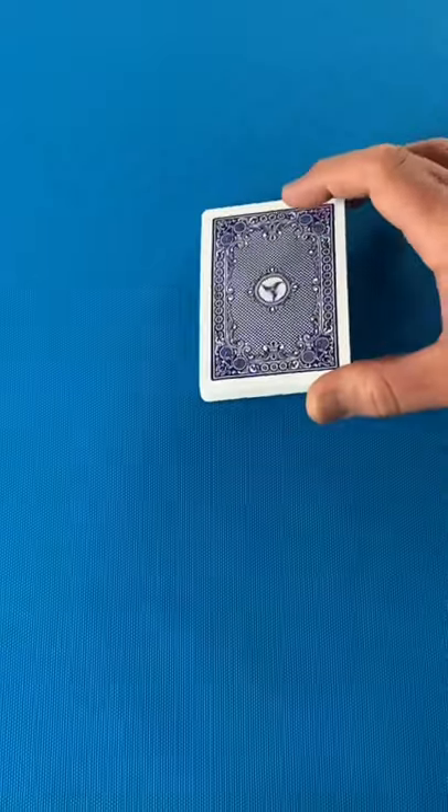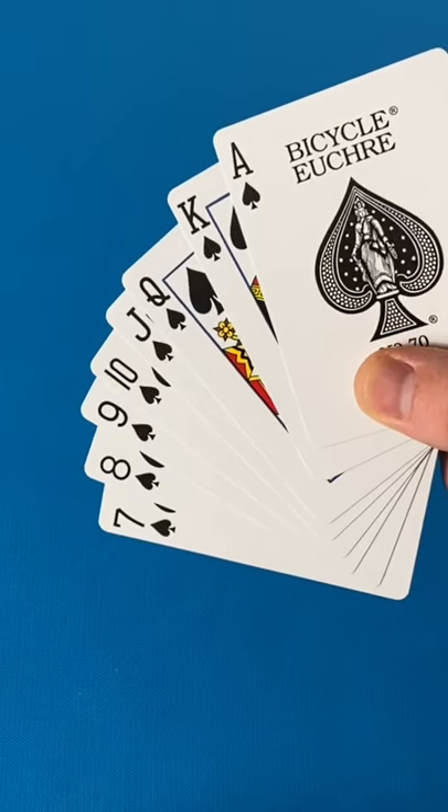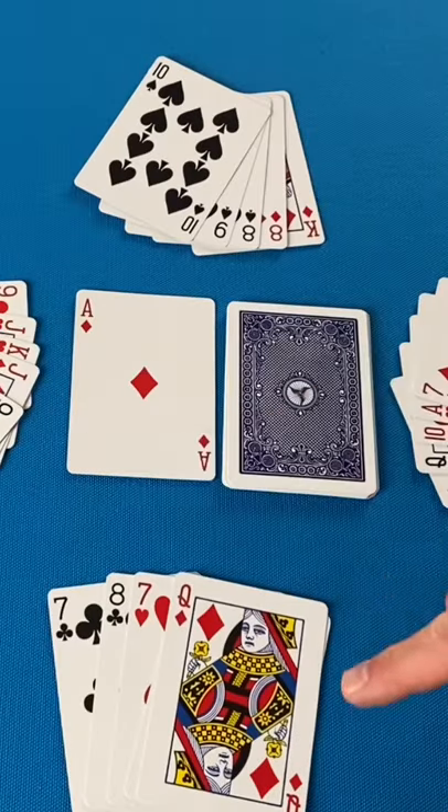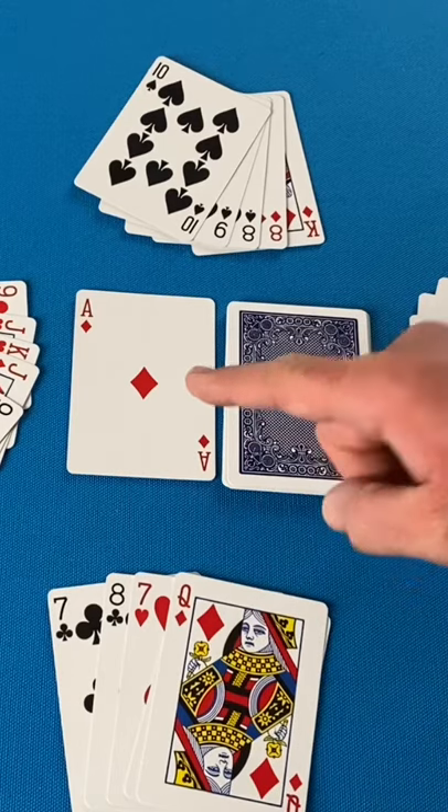This is Mau Mau in a minute. Mau Mau is a hand shedding game that uses a 32 card deck, ranks 7 through ace in each suit. Deal each player 5 cards, put the rest in the center as a draw pile, and flip the top card over to begin the discard pile.